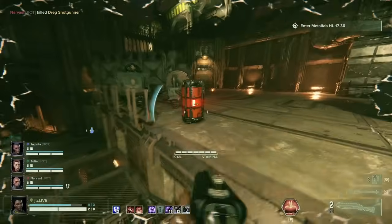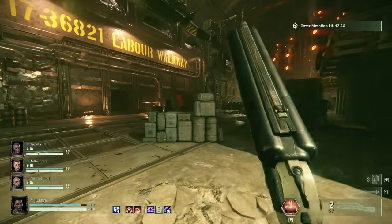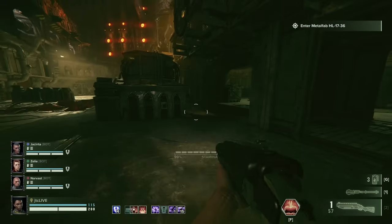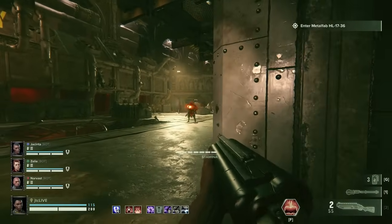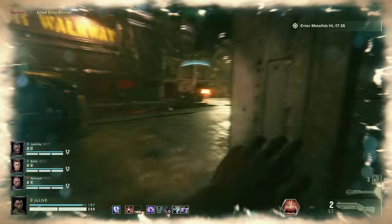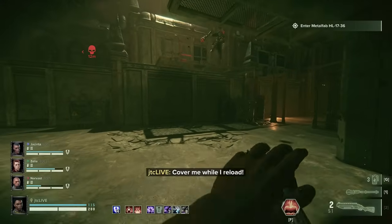The Ironhelm Mark IV shotgun is a double-barreled shotgun that packs a serious punch, boasting a high damage output and high stagger power with a moderate reload time. You can choose to fire either one or both barrels by either hip-firing for one barrel or aiming down the sights for both.